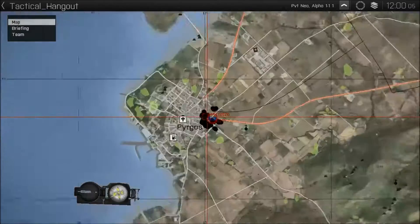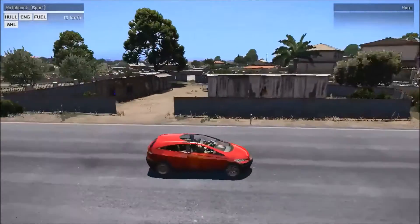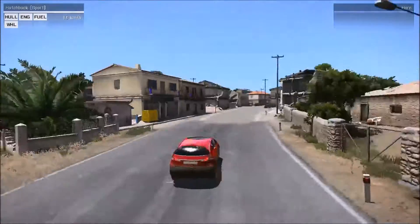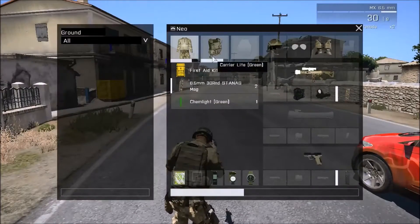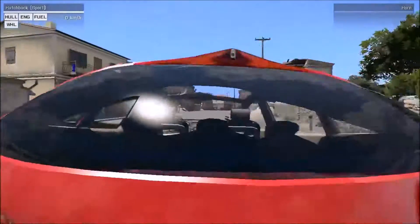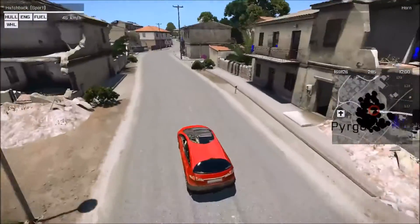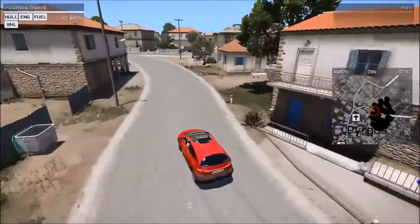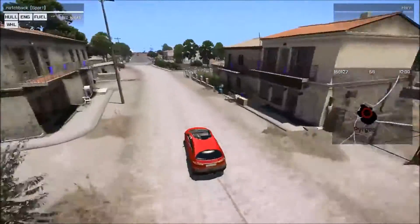Here we can see we've got spawn markers just to prove that everything's spawned, and at each loot location there is a blue arrow like that. Now just to prove a point here, let's get myself a GPS and put it on while I drive around. We'll see that yes, stuff is being deleted as we move on.